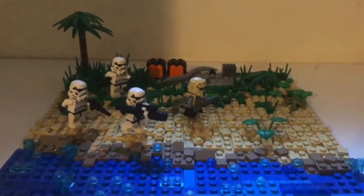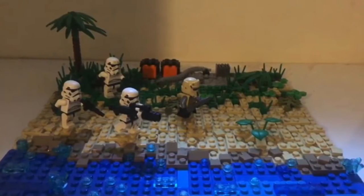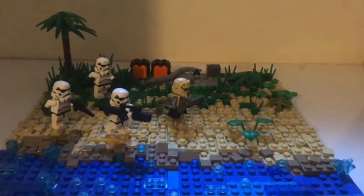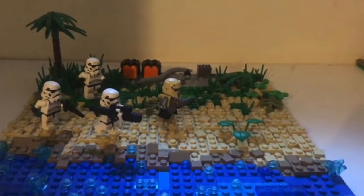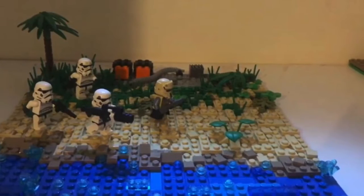This mock is from RangaLewis. He did a really good job — it's a Scarif mock. You can see some stormtroopers and a shore trooper, and a palm tree in the background. You can even see some Chima crystal pieces representing water splashing up against the sand. There's also a grassy area in the background, and you can even see some sand on a stormtrooper's helmet, which is a lot of detail. Thank you RangaLewis for submitting your mock.